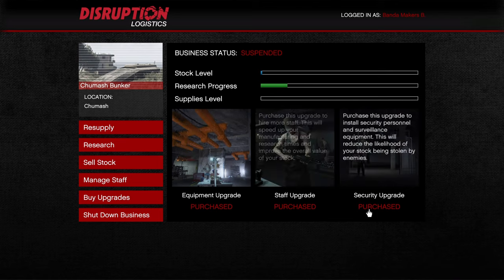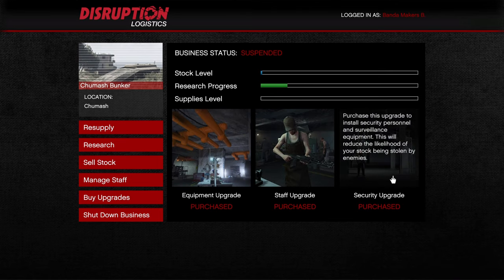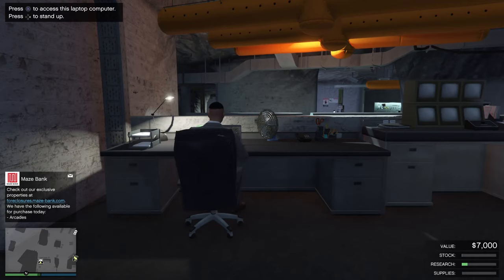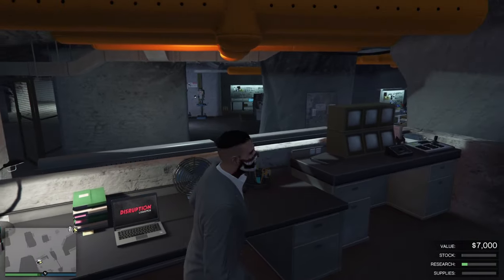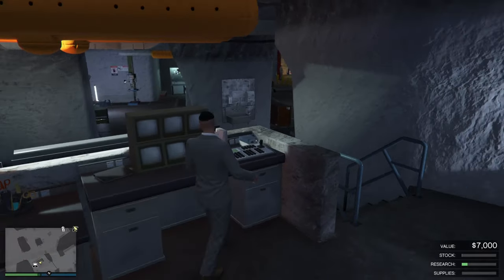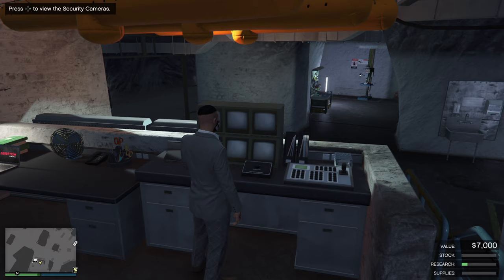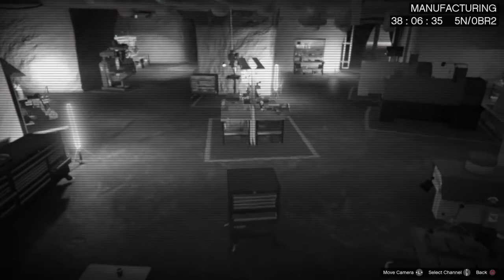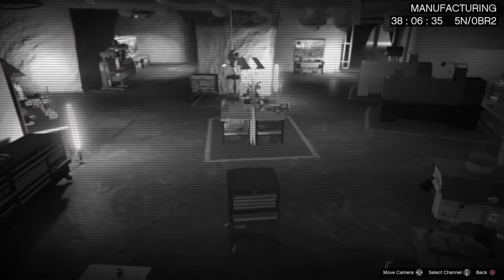Make sure you also grab the bunker upgrades if you haven't already. The security upgrade is important because it enables an AFK method — you can plug your controller into your PS5, PS4, or Xbox, and as long as it's plugged in and you're watching an in-game TV screen, you won't get kicked for being AFK. That way you can simply sit there for hours and let the research run.